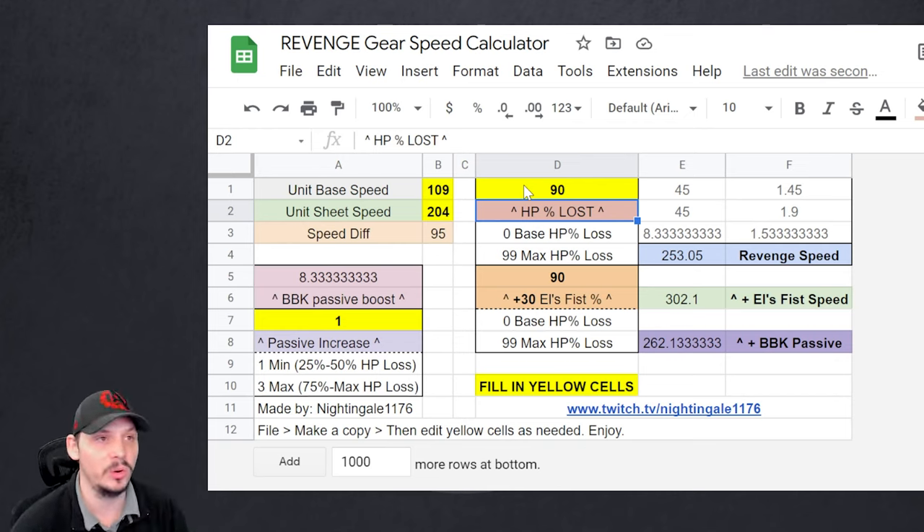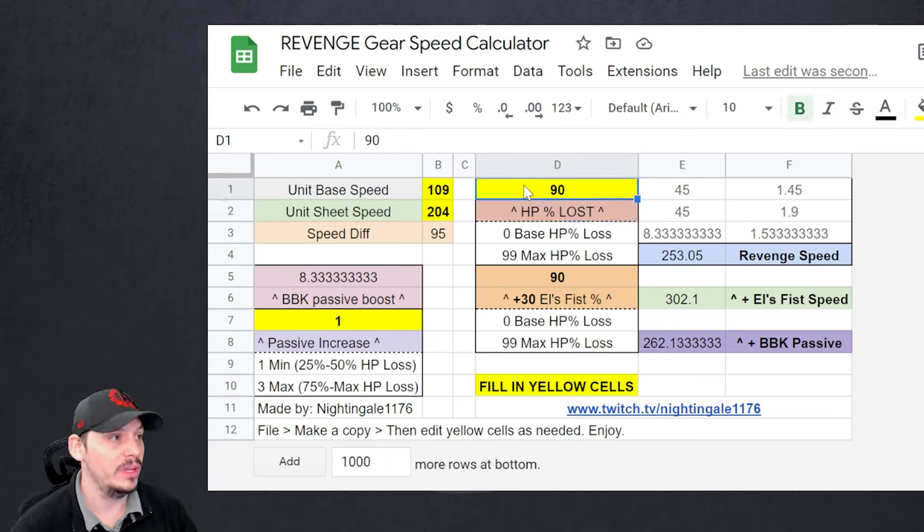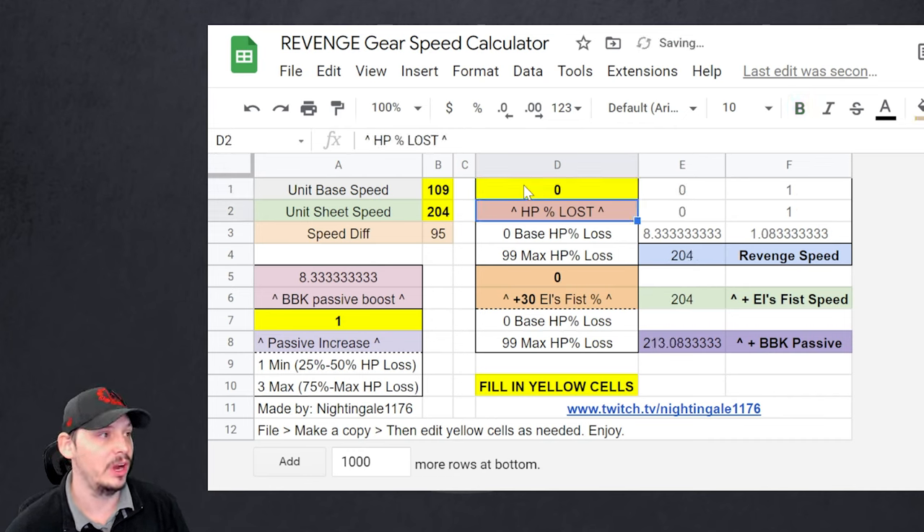Now watch this — this is where the magic happens. At 90 HP lost, so only 10% left, she's at 302 speed with L's Fist, or 253 speed without L's Fist — if you're using Gloomyrain or Tooth of the Demon. And also her attack is going up, which means her barrier is getting thicker. That's part of why I like this.